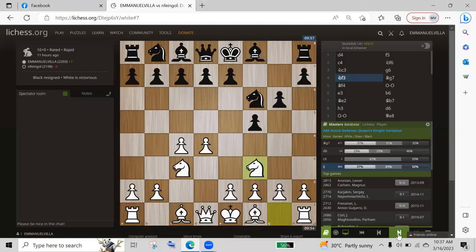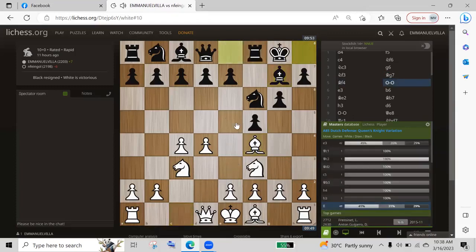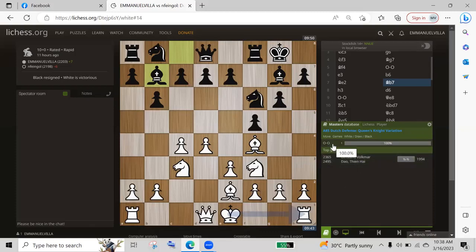Tumira kayo ng standard. Katulad nyan, yung Bf4 — second candidate move. Ibig sabihin, hindi mali yung tira ko. Pero maraming tao tumitira ng G3. Bf4 kasi, kumukontrol lang ulit ng center. E3, B6, Bxe2, Bp7. So meron kaming master na, ngayon, halos same na mga tira namin. Ang white is 2365, at ang black is 2495. Ang tinira daw ng master is castling, pero ako, H3 lang.